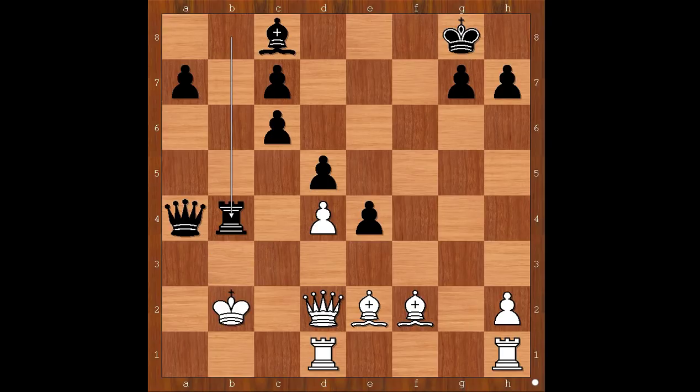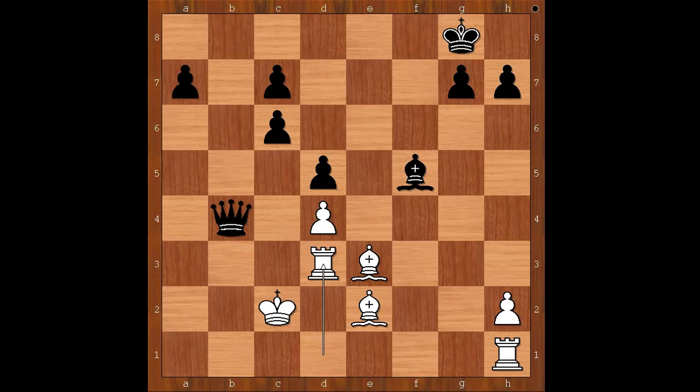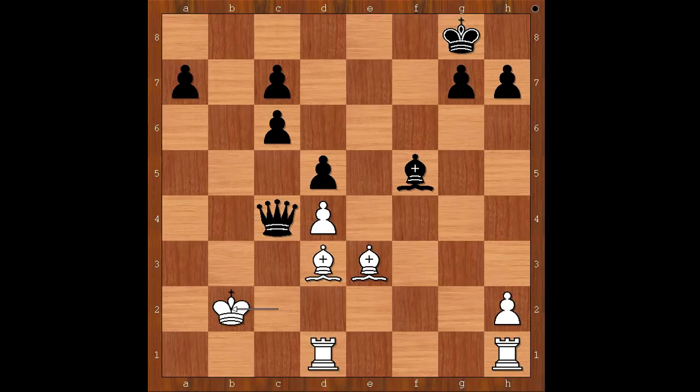And what else? If king goes to c1, then queen to a1 check, and after king to c2, queen goes to b2 — checkmate. Back to our game: Bird played queen takes rook, then queen takes queen check, king to c2. Morphy sacrificed the pawn to activate his light-squared bishop. Bishop takes on e3, bishop to f5 check, rook to d3. If bishop to d3 is played, then queen to c4 check. If king goes to d2, queen takes on d3; and if king goes to b2, bishop takes on d3, and black is winning in this variation too.